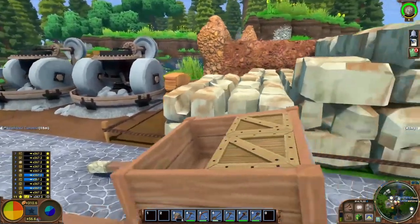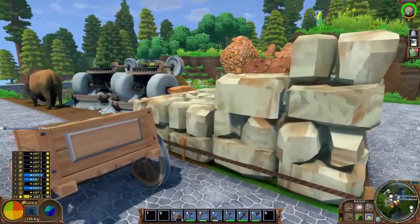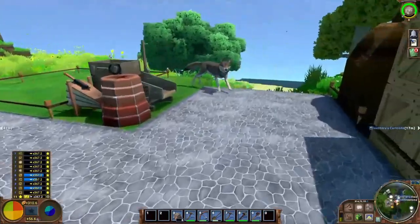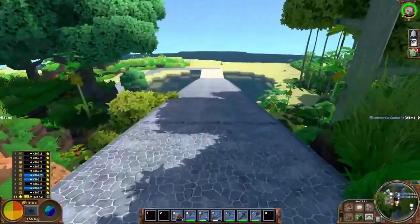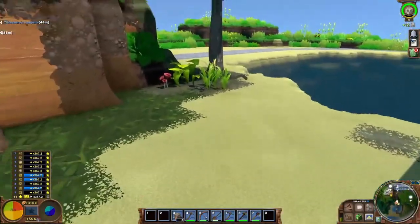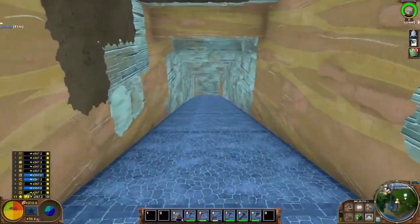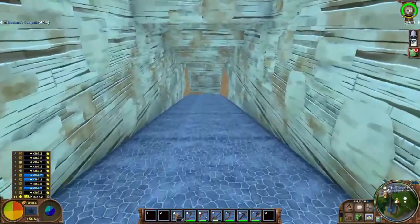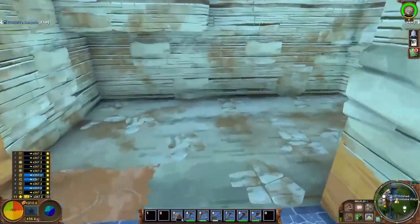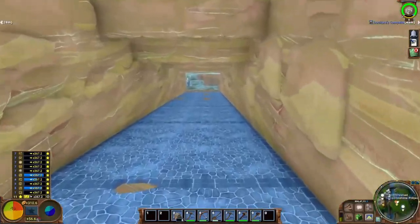Hello everyone, my name is Luchara and this is Eco single player, my let's play series. We are all set up to smelt iron except we don't have our tailing storage ready yet, so that's going to be our main goal for at least the first part of this video — to get our tailing storage set up. Once we get that set up, we'll do iron smelting proper, which will open up a whole bunch of other things: we can get the anvil, the cast iron stove, and start cooking.